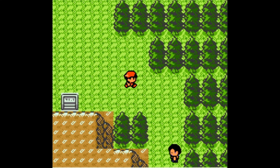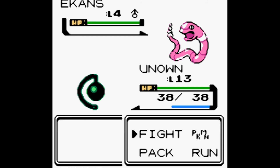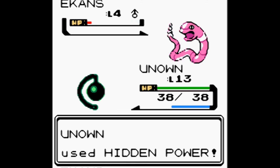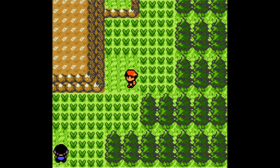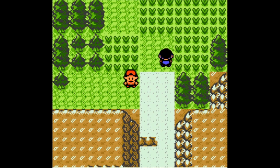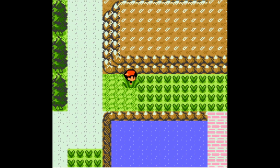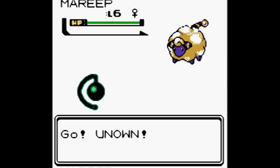Find a Mareep and catch it. Hey, look — an Ekans, level four. We don't care about this. Hidden Power is neutral against Poison types. We take it out for 35 experience. Next we come across a Mareep — yes! Level six. Let's catch it. Let's switch out — do we have somebody who's low? Onix is low but he has high defense, so let's put him in.